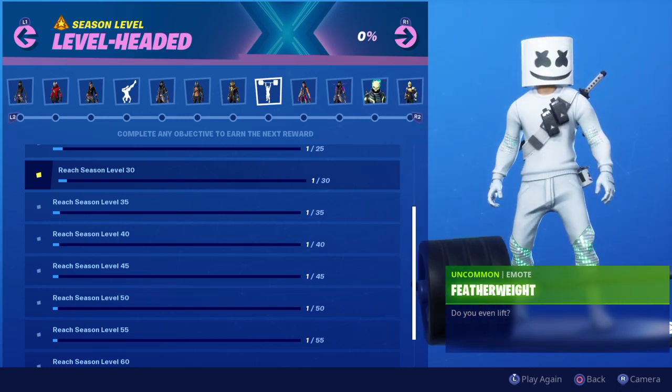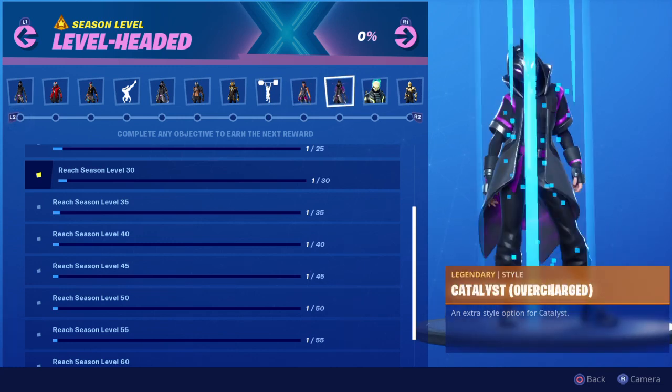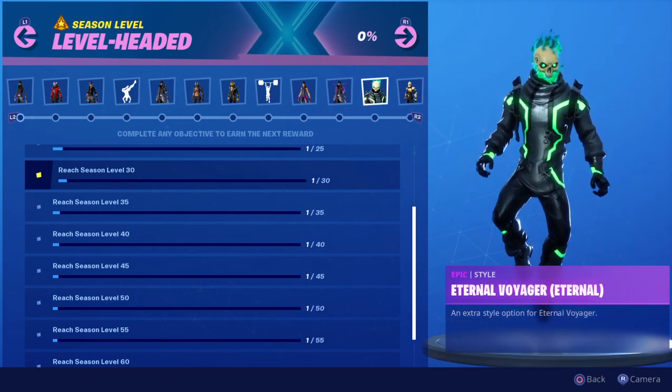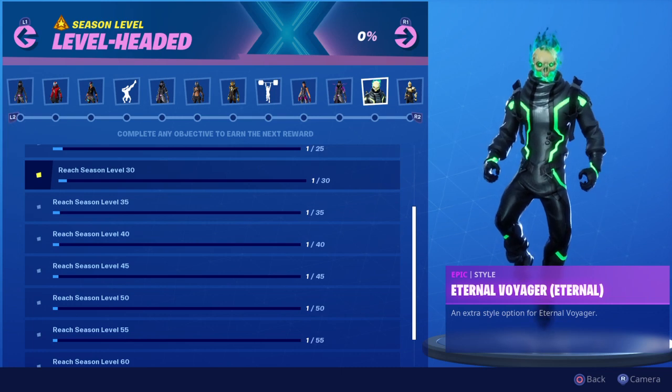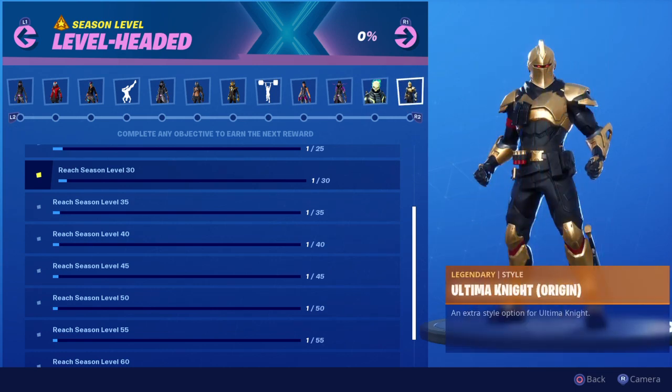That's pretty cool. You get Sparkle Supreme Disco, you get Catalyst Overcharged, you get Eternal Voyager — which is awesome, this skin is insane — and then you get Ultima Night Origin.